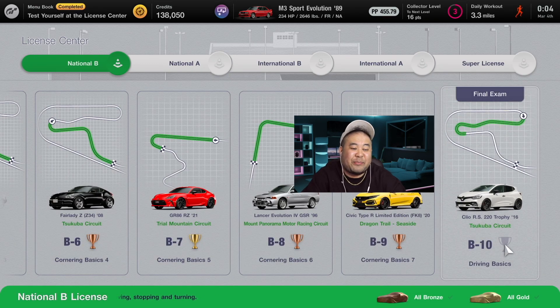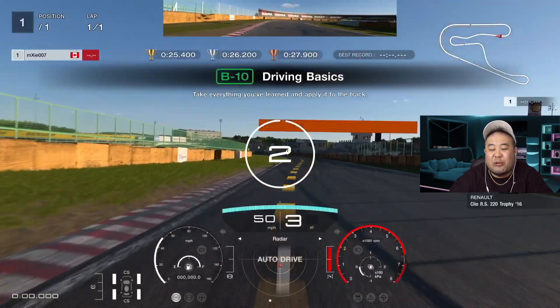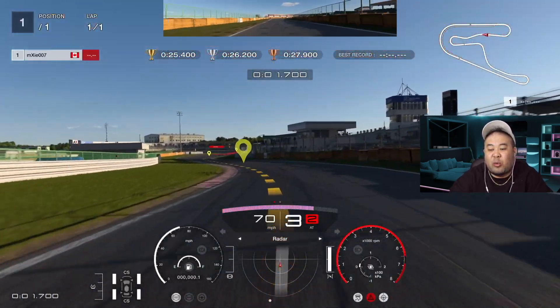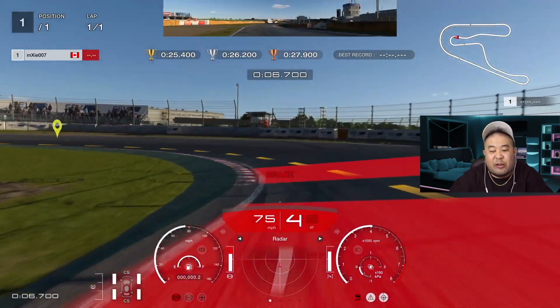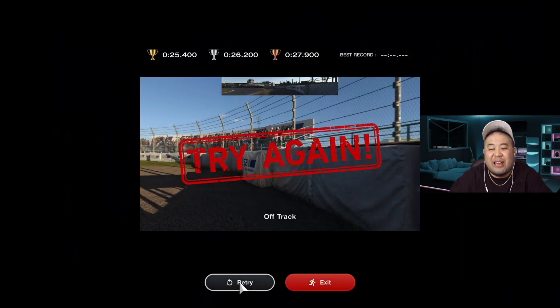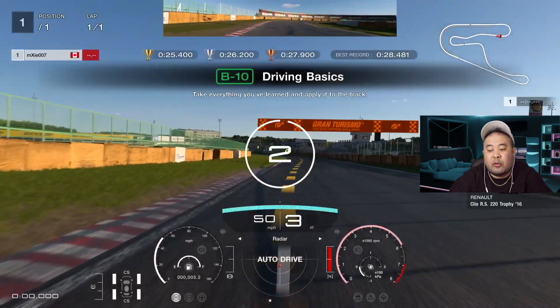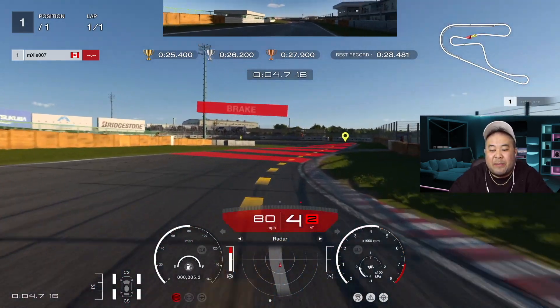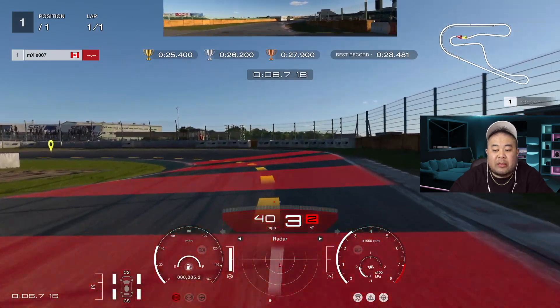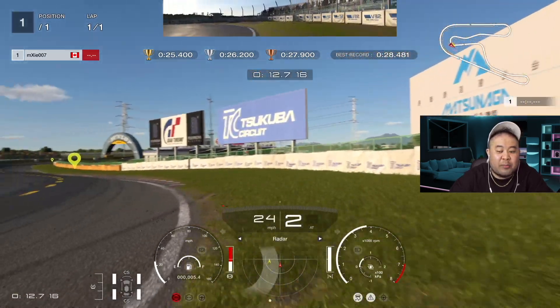The last test is definitely not easy. You've got to take everything you've learned and apply it in the final exam. You cannot touch the grass at all, plus you've got to make it to the end within 25 seconds. That first turn is where they get you — you can just go right off the track. The best thing I can suggest is to go slow on the first try, use the brake and gas at the same time, and keep pumping the gas a little bit so you start drifting.